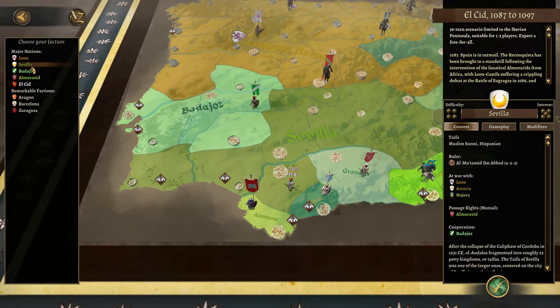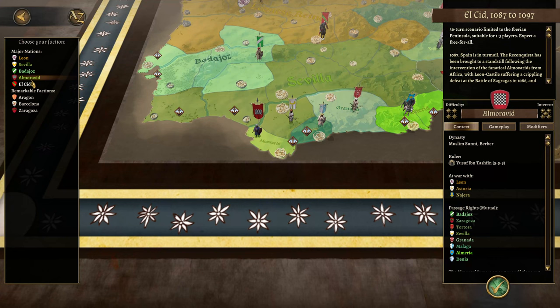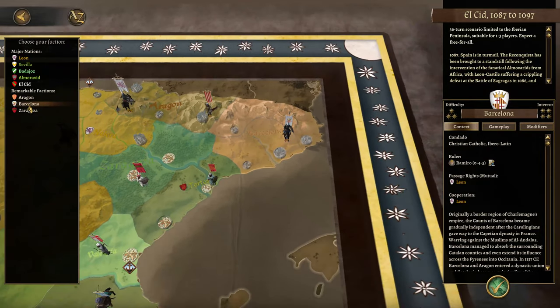We also have Sevilla, Moslem, and Moslem Sunni factions. And there's the guys we didn't want to invite. El Cid — Diverse Multinational. I don't know exactly where he's located, but it didn't zoom into anything in particular. We're not necessarily going to pick a super big faction. Barcelona might be the easiest to protect because it's in the corner.